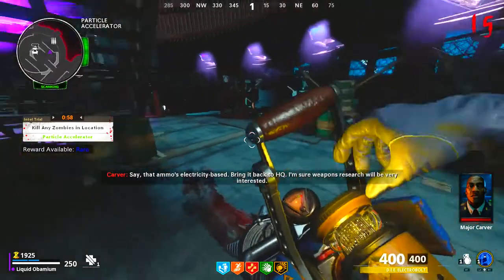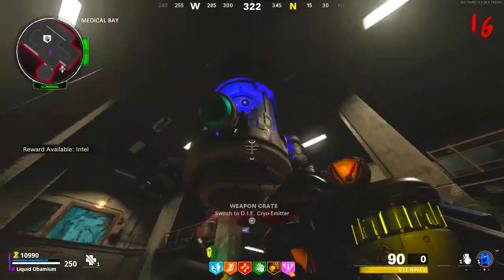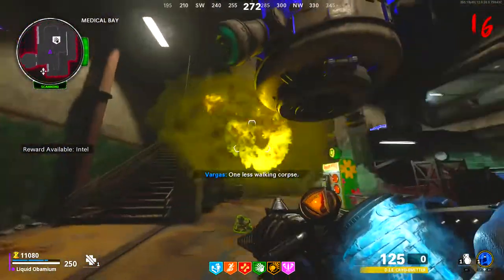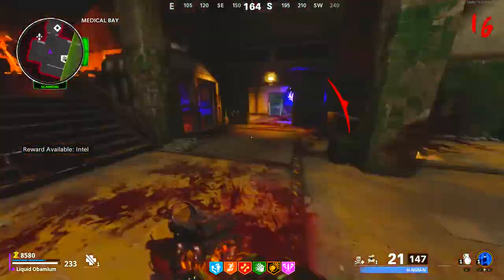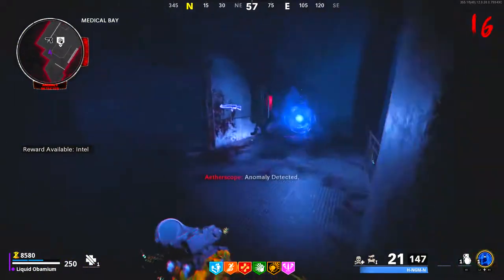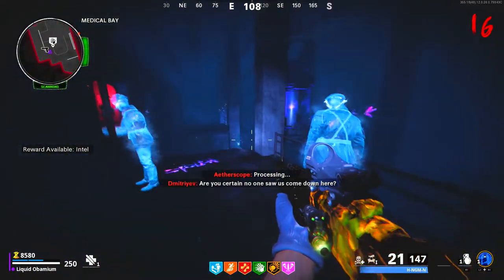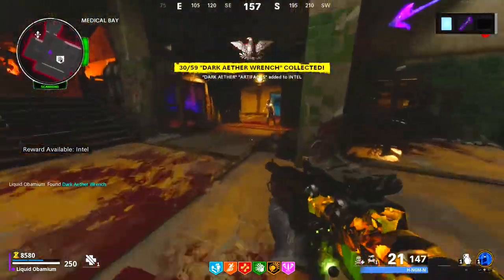With each of the wonder weapon upgrades, shoot the rods on the bottom of the canisters — one rod per die upgrade. The bottom of the arms are faintly colored to tell which arm corresponds with which die upgrade. Once all the arms are up, an anomaly will spawn in this hallway. Enter it and up on the catwalk will be another orb — interact with it and hear some dialogue. Once the dialogue finishes and you are out of dark aether mode, pick up the wrench right where the ghosts were.